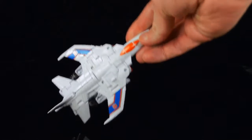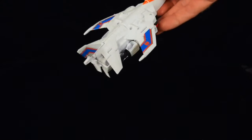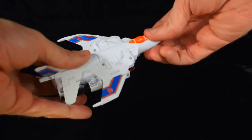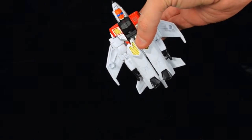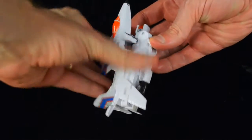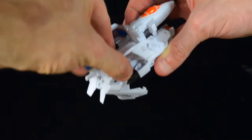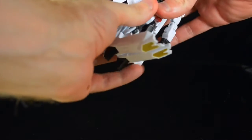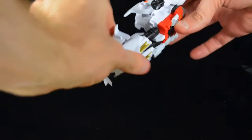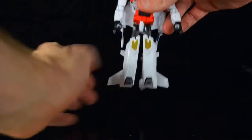To get this guy transformed to his robot mode, it's not that complicated a process at all. I actually did it the first time through without even looking at the instructions. The first thing I do is flip the nose cone up and back, then flip his head around — and we almost have the robot formed in just those simple steps. The wings fold back, his legs open up, and we free his arms — just flip them out, fold them up, nice and simple. The legs extend, close again, and there are tabs where they lock into place on both sides. And that's basically him in his robot mode.